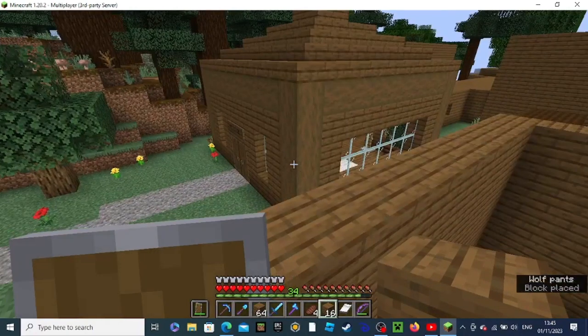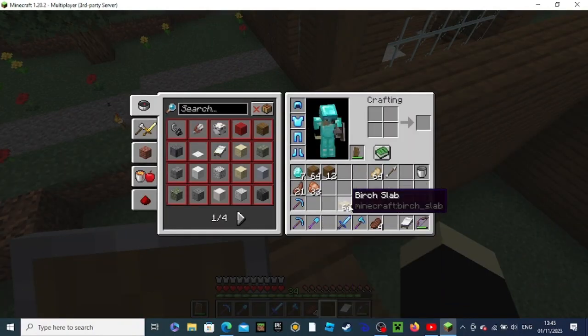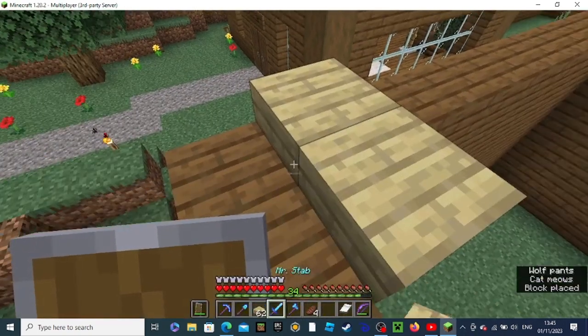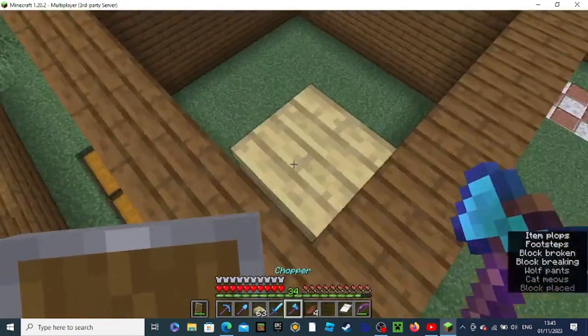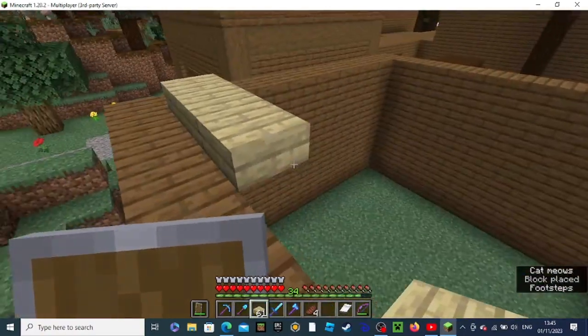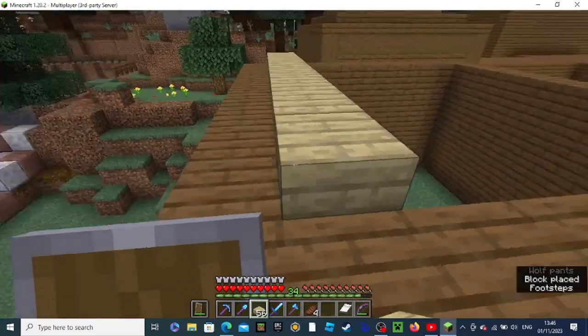Okay, so here we are — this is how high it's going to be. Then I'll swap them. I'm going to go in like this and just do a ring of slabs, crouching just so I don't fall off of things.